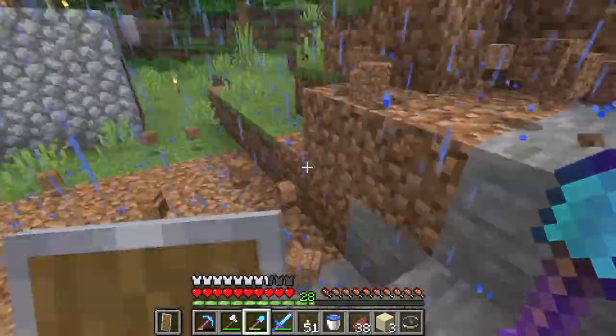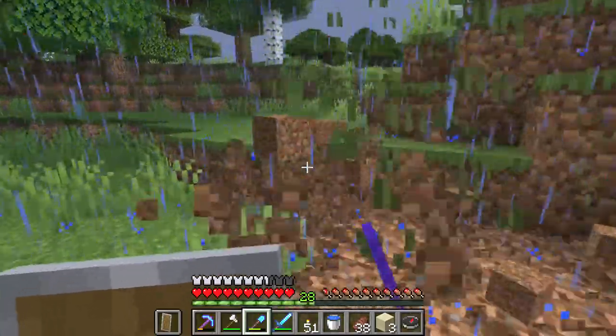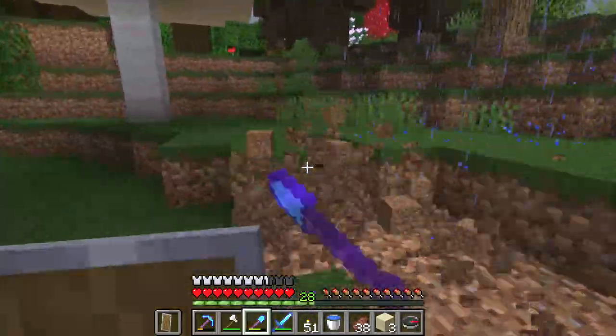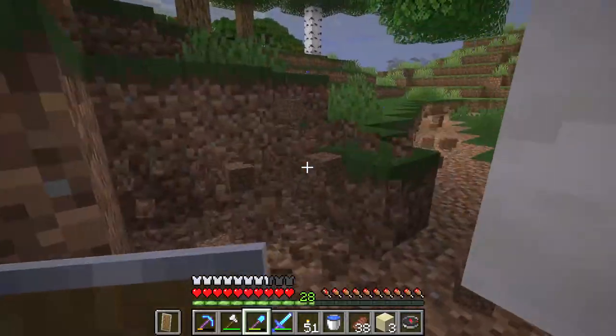To remove dirt extremely fast, just get a diamond shovel and enchant it with high efficiency — I think you need 3 efficiency levels, and then the shoveling will be instantaneous.